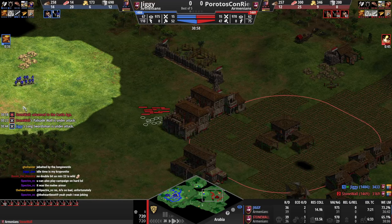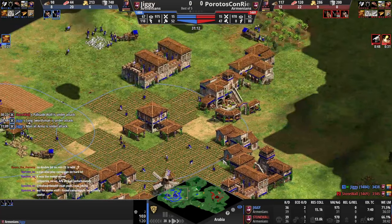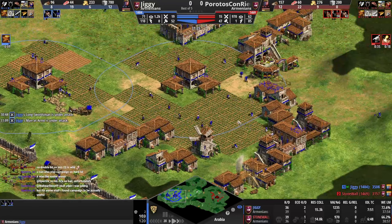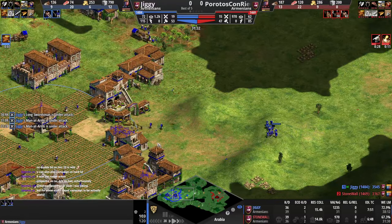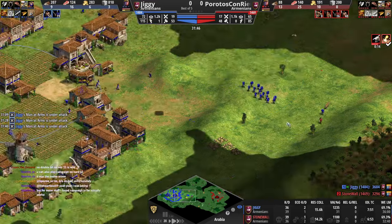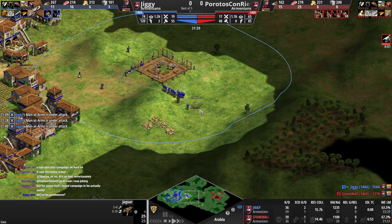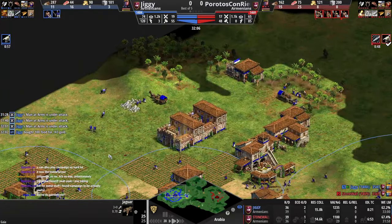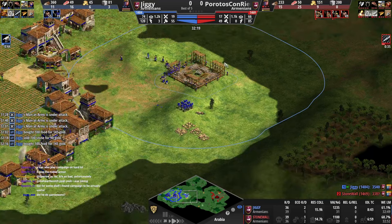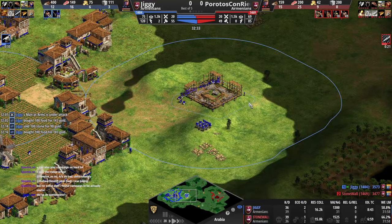Matching his long swordsman — I don't know. You were perfectly set up to just go crossbowman, which would have been very good. We have enough for a castle. But two TCs and a castle is kind of weird. I think having a third TC down and then maybe going for castle would have made a little bit more sense.